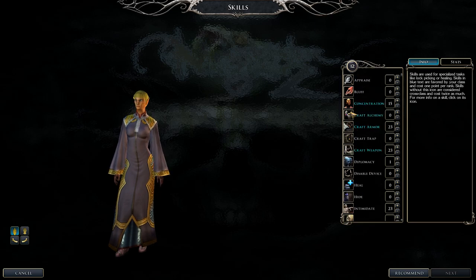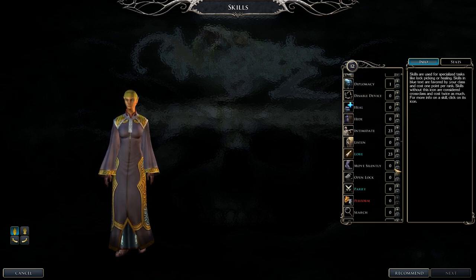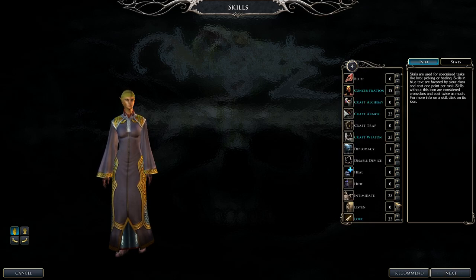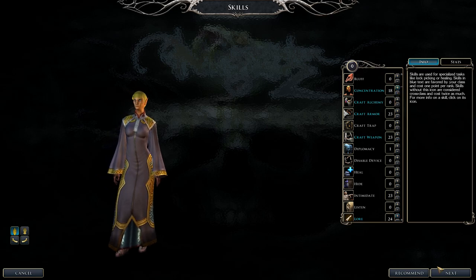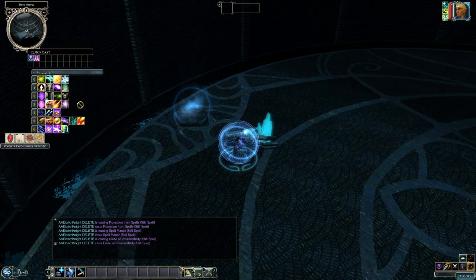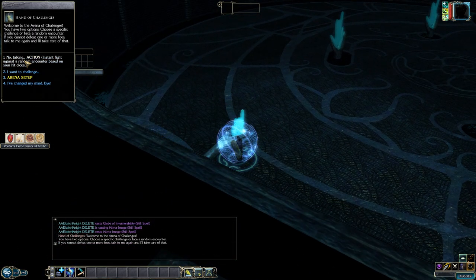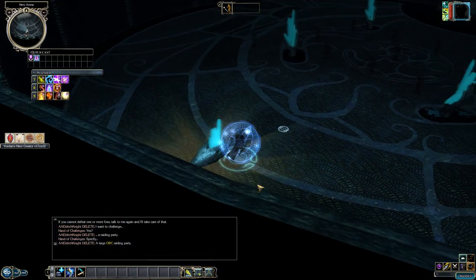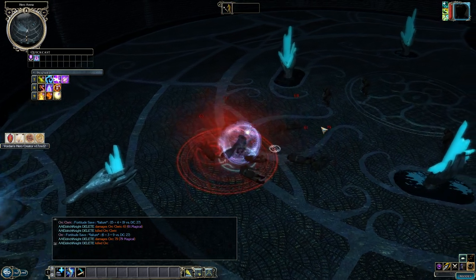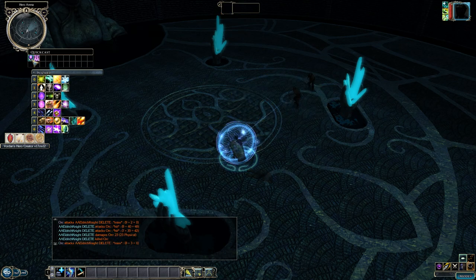Skills include Craft Alchemy, Concentration, Craft Armor, Craft Weapons, Lore, Parry, and Spellcraft. This class is great for removing arcane caster buffs, then going in with a weapon, or nuking weaker foes and then meleeing them. Get the Still Spell feat and work toward Automatic Still Spells to cast freely in armor. Buff up before combat. Against powerful arcane casters, strip their protections then go all in with melee. A great might-and-magic prestige class if you know what you're doing.